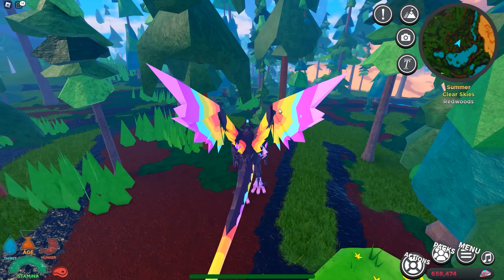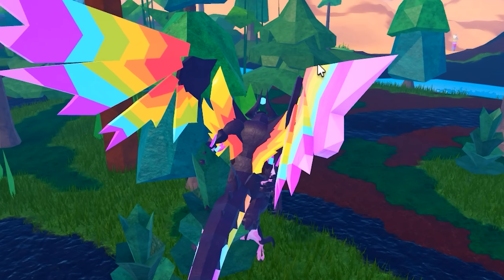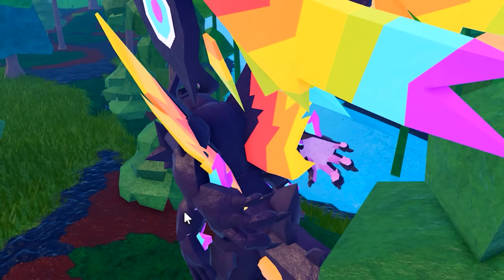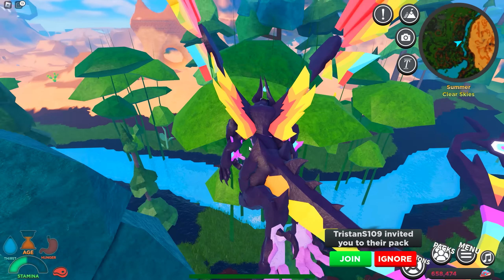This is the new Externos creature, and I'm playing as it right now. It looks pretty cool. When it's running or walking, it seems to be floating above the ground. And this guy has wings, which means he can fly.